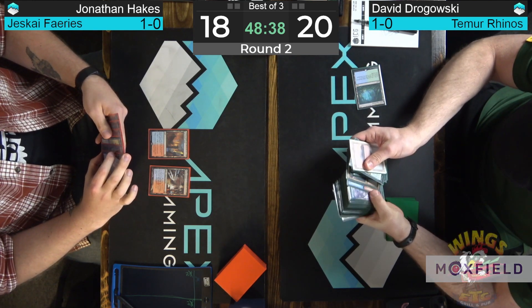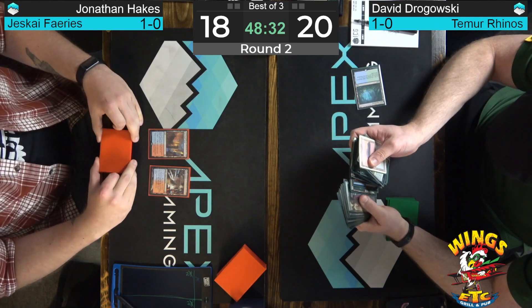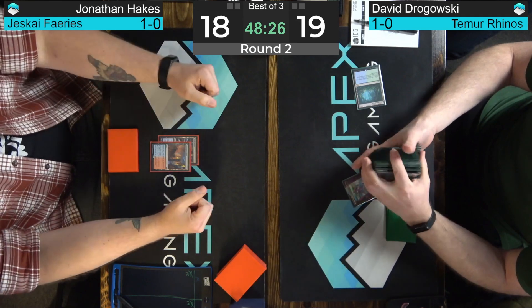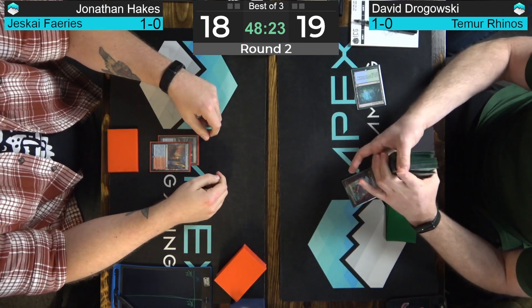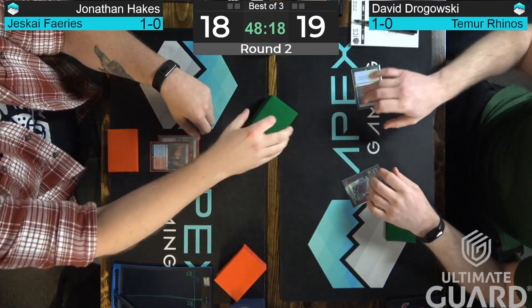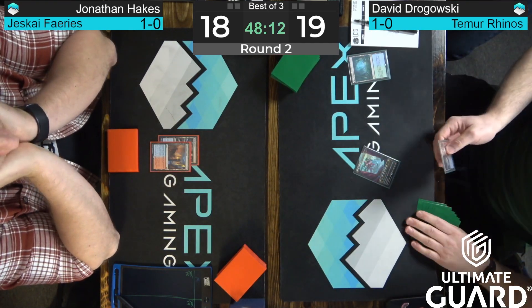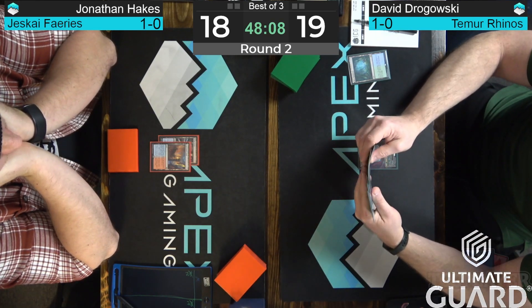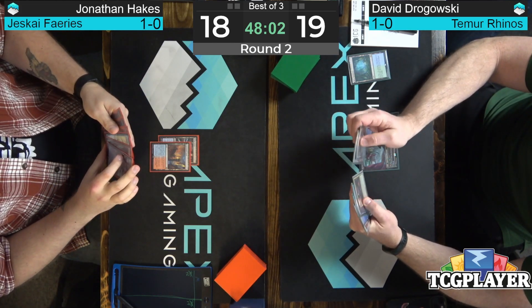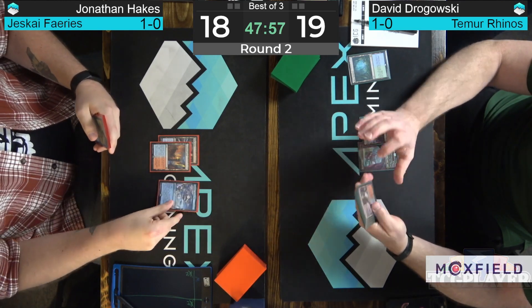Players are just playing some lands here in the first few turns. Hakes' deck is very flash-oriented. Dragowski is going to go ahead and fetch a Ketria Triome on the end step, giving him access to all three of his Temur colors. If the opponent isn't really committing to the battlefield, the Temur Rhinos deck doesn't do a whole lot in the first couple turns — their early plays are all interaction.